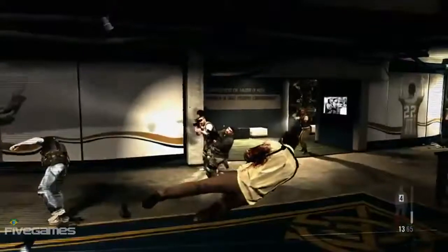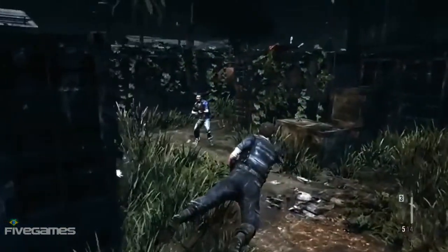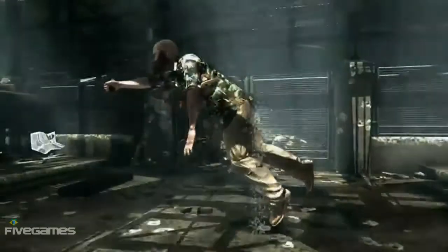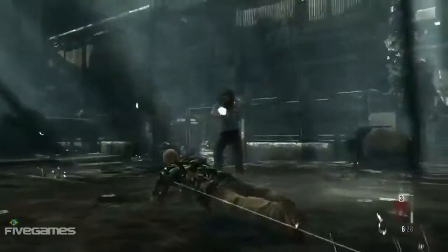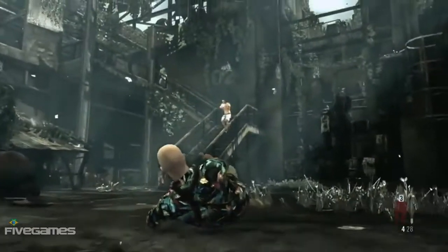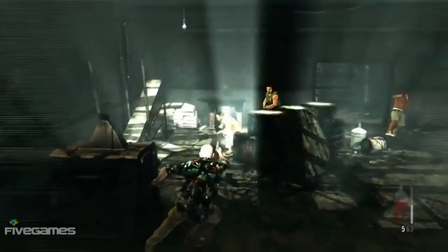Max's ability to shoot dodge expands his range of movement, allowing him to strategically avoid gunfire or gain the advantage on an enemy. Blends of motion-captured animation, Rockstar's proprietary physics engine, and Natural Motion's euphoria character behaviors combine to create a fluid experience, which results in near-complete player control and seamless movement.